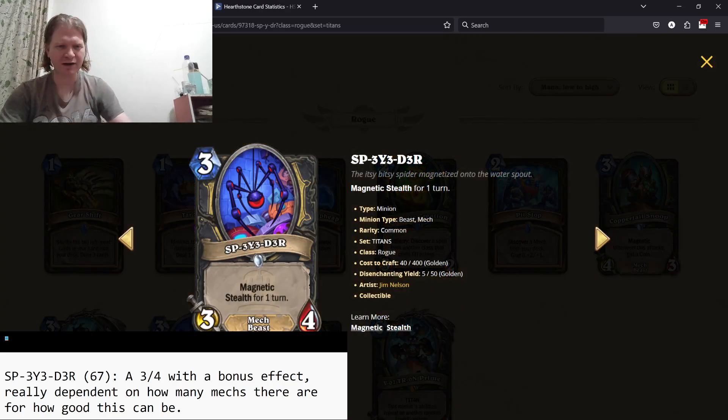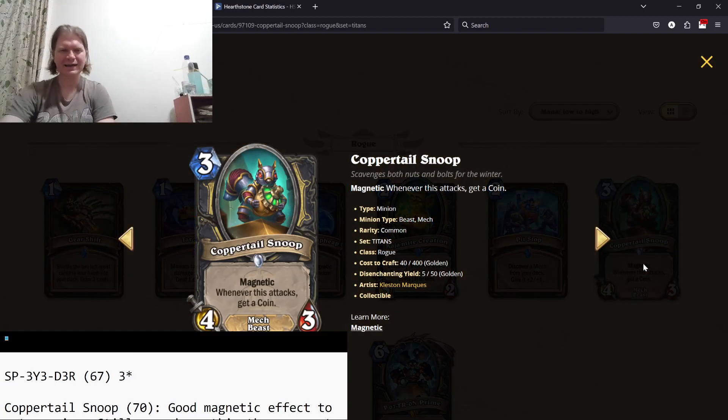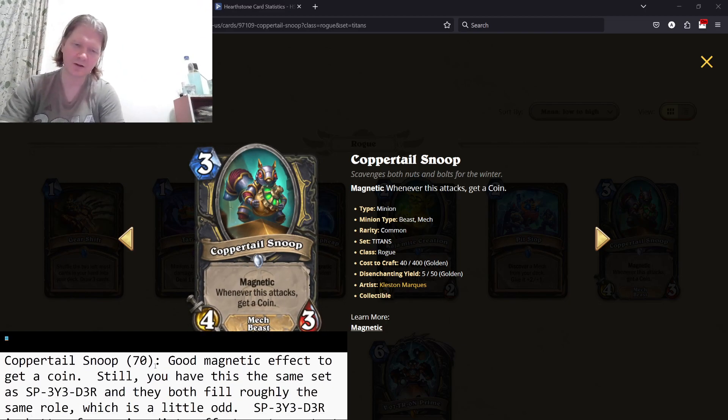Common mech number one — SP3Y3D3R (Spider). Three mana 3/4, Magnetic, Stealth for one turn. You can play it as a mech by itself, play it as a 3/4 so other things can magnetize on it, attack with a minion then magnetize this on to give it stealth, or play one minion and put this on it to give it stealth. There's a lot of decent things you can do with it. It's a three-star card — a 3/4 with upside. Coppertail Snoop — Magnetic, whenever this attacks get a coin. Spider sets up things, this gets you coins, coins allow you to do combos. This is the better magnetic effect, which is why I rate it a little bit higher, but still overall a three-star card.